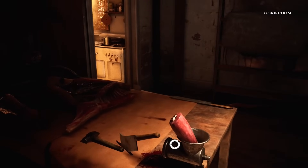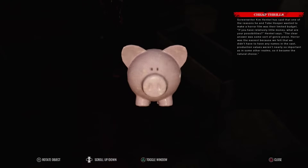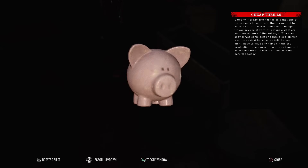The movie at one point was going to be called 'Head Cheese' - okay, let that just sink in for a minute. Cheap thrills: screenwriter Kim Henkel has said that one of the reasons he and Tobe Hooper wanted to make a horror film was their limited budget. 'If you have relatively little money, what are your possibilities?' Henkel says. 'The clear answer was some sort of genre piece. Horror was the easiest because we felt that we didn't have to have any names in the cast - production values weren't nearly so important. So it became the natural choice.'